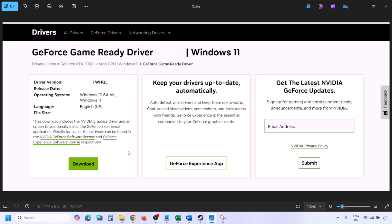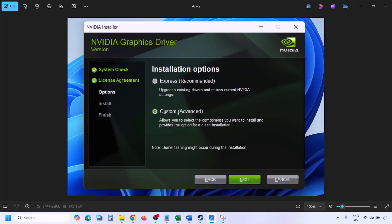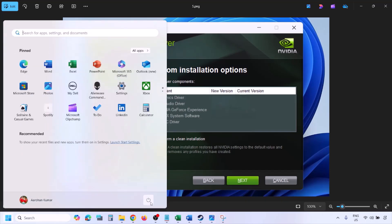Once the download is complete, run the exe file. You will see a setup screen — click Agree and Continue, then select the Custom option. By default Express is selected, so select Custom and click Next. On the next screen, put a check on the box that says Perform a Clean Installation. Click Next and let the installation complete. Once done, restart your computer, and after the restart launch the game.